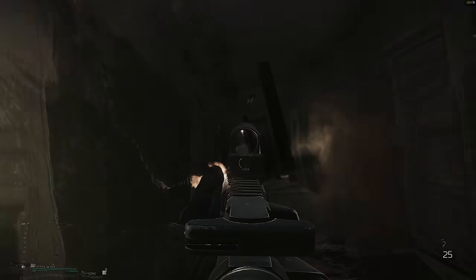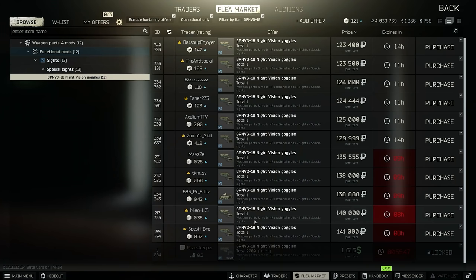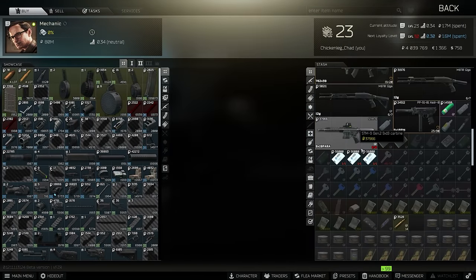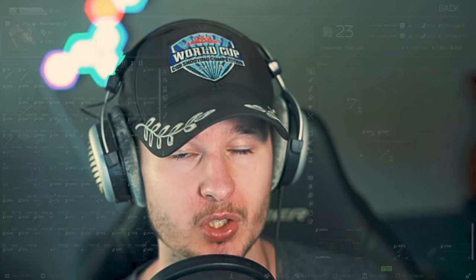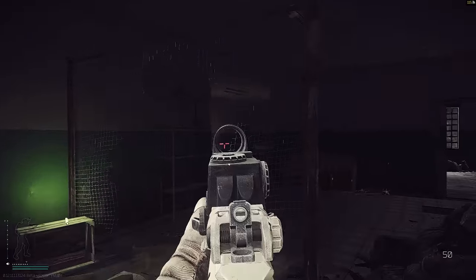To get level 20 as quickly as possible you should use proper gear. A lot of people are making the mistake right now of selling a lot of different stuff — Vector for 70k, Slick for 200k, Hex Grid for under 200k like 150 to 170 thousand rubles. Even meta ammo is very cheap right now and that's a big mistake. A level 5 and level 6 armor right now is so overpowered. Don't sell it, use it.